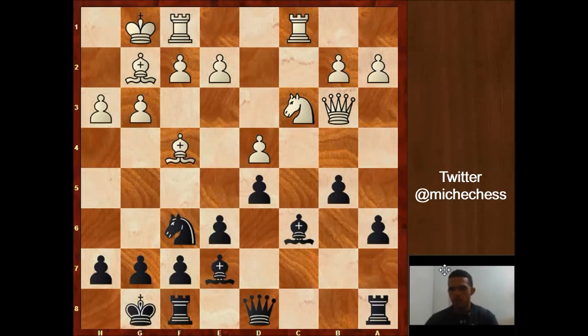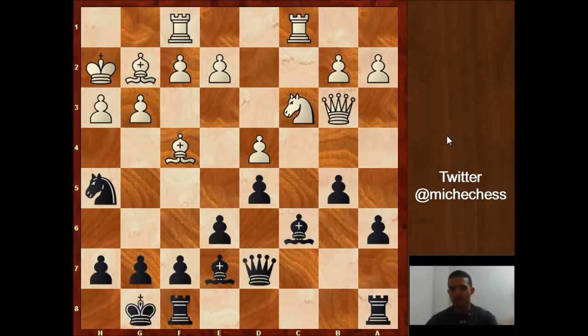Nimzowitsch plays Qd7, connecting the rooks and protecting the bishop — as I said, it was hanging there. Also looking at h3 at some point. White plays Kh2. Black plays the interesting move Nh5, trying to get the bishop, which controls the diagonal. After the bishop moves back, black can play f5.